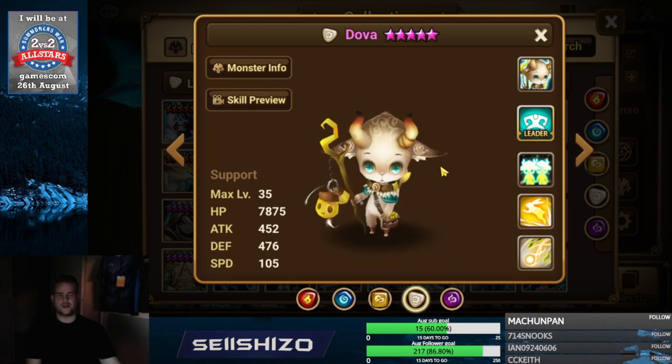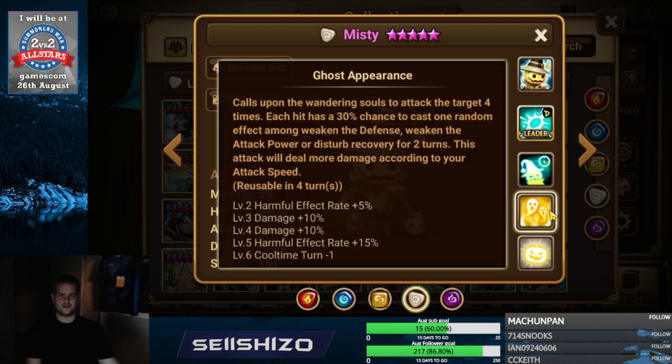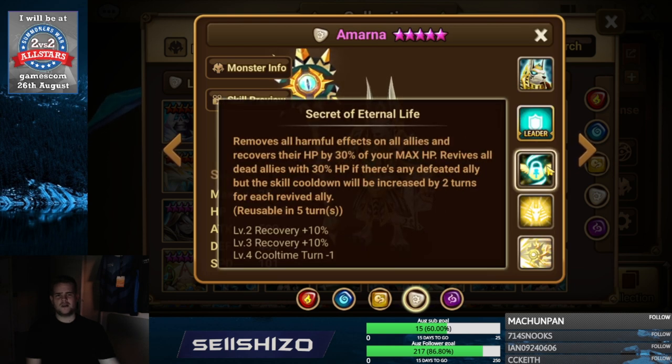Misty — not really used, but additional damage by speed and HP kind of stuff. I don't really think the unit is great. Armana — probably recovery S3 and accuracy S1, S2. Crit damage is possible but she has a very loaded kit with very low base stats, so the unit is not that great.